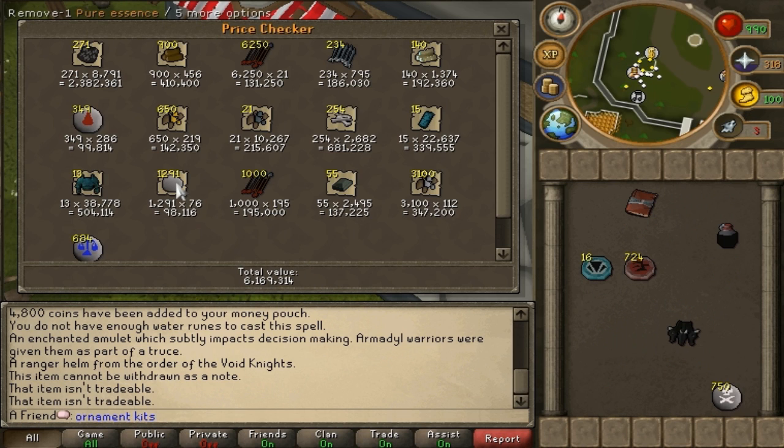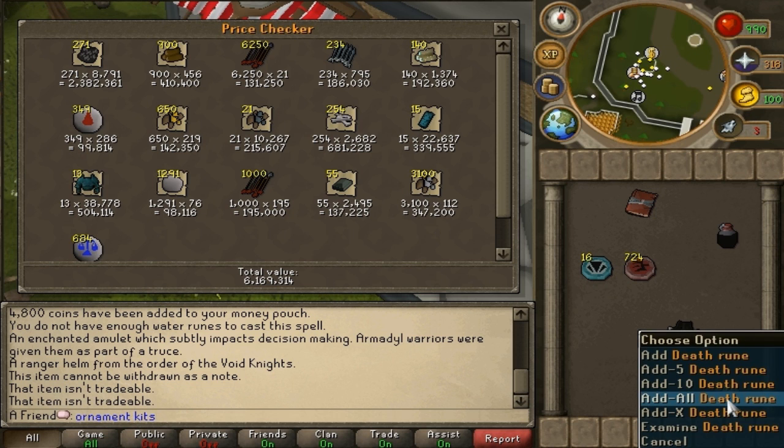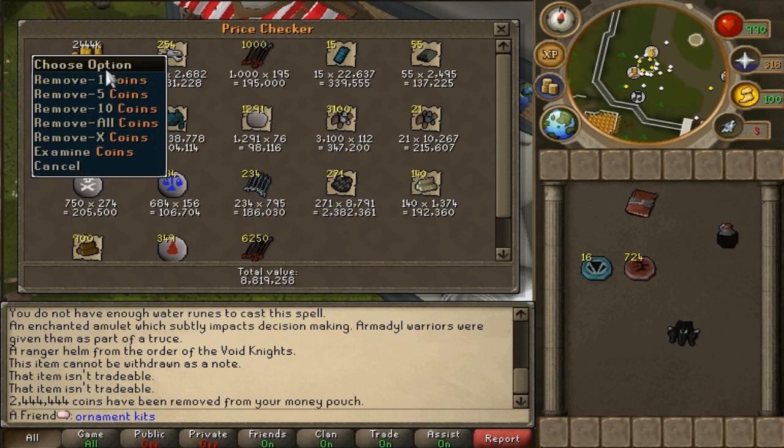By the way, the pure essence was from the rare drop table, not from KBD directly, so it doesn't have such a drop. In total I got 8.8 mil, which is actually very good considering this is a low level boss — that's almost 1 mil an hour.